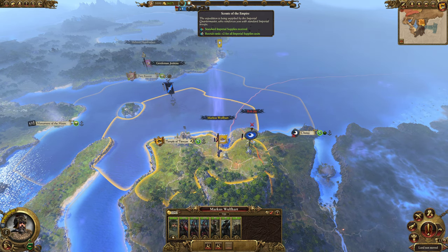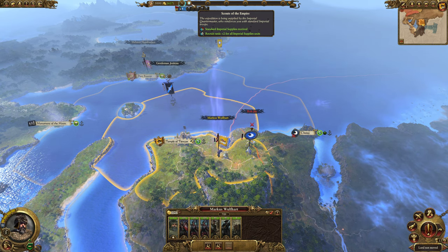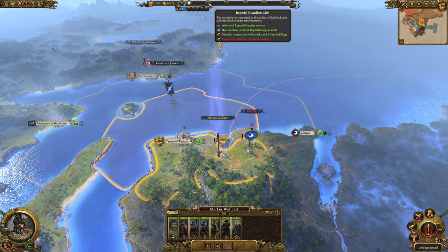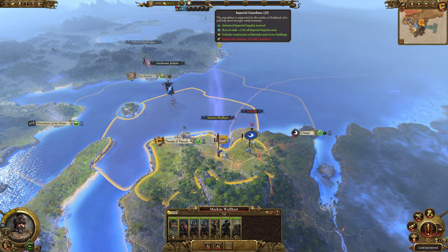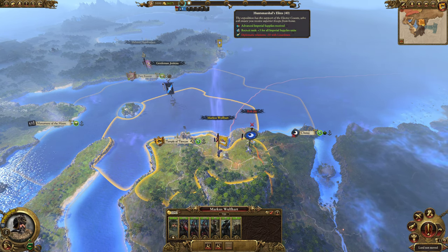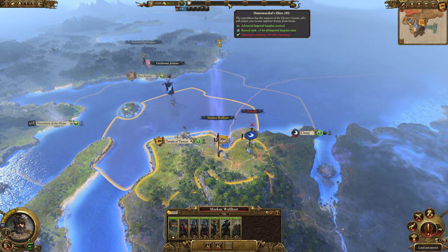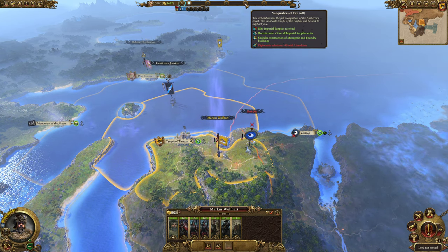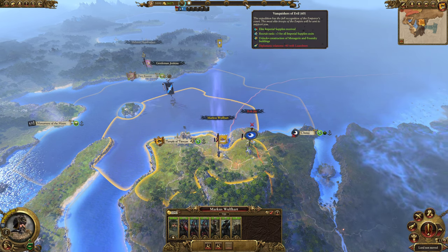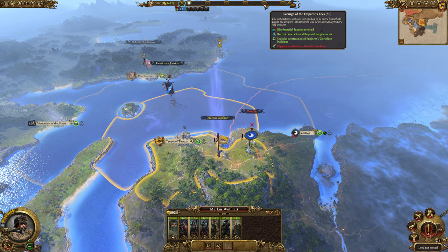There are various Acclaim ranks. Currently we are Scouts of the Empire with standard imperial supplies and recruit rank plus two. At 20 Acclaim we become Imperial Guardians: advanced imperial supplies, recruit rank plus two, unlocks construction of barracks and livery buildings — so our building construction is locked behind these Acclaim levels — plus a diplomatic penalty with Lizardmen. Moving up to Hunts Marshals Elites we get advanced imperial supplies at recruit rank plus three and a bit more of a Lizardmen diplomatic penalty. At Vanquishers of Evil we get elite imperial supplies, recruit rank plus three, unlocks menagerie and foundry buildings, and a further penalty with Lizardmen.